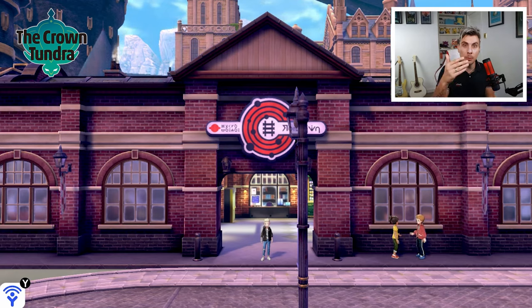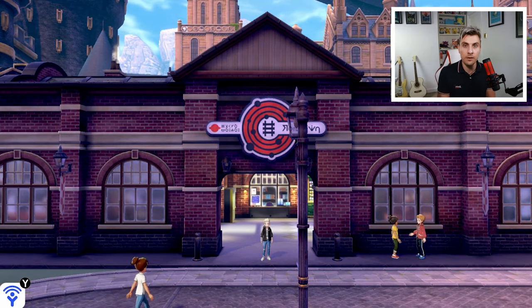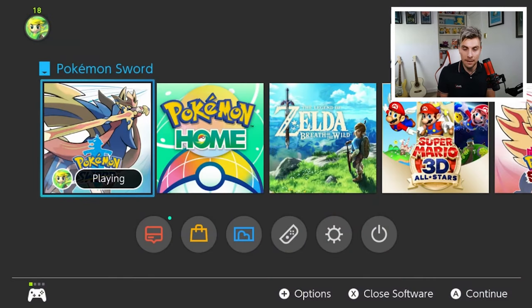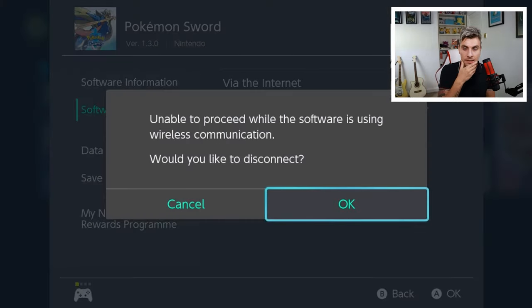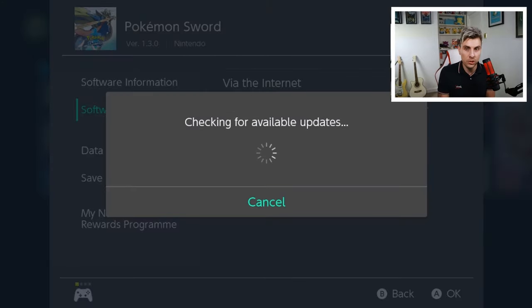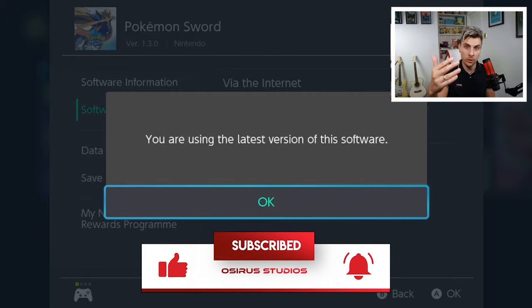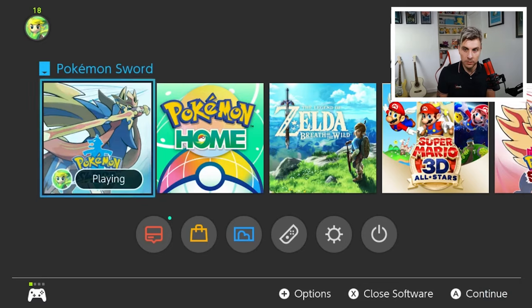Once you're in the game, the first thing you want to do is get the update for Sword and Shield. To do this, hit your home button on your controller to come to the menu screen, then press the plus icon. This will take you to the software update screen, where you click 'Software Update via the Internet', click OK, and it will check for available updates and download the current update.